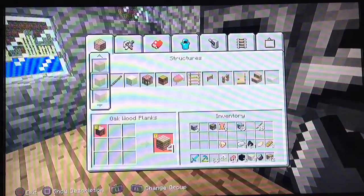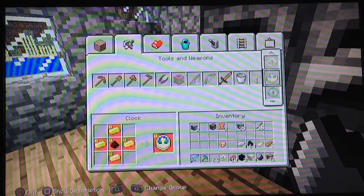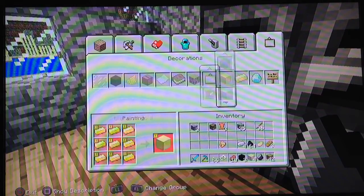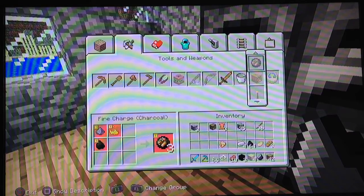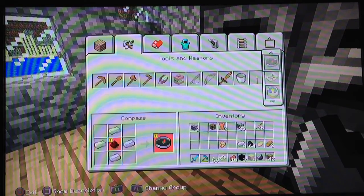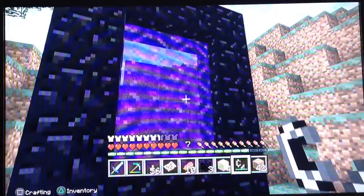I don't even know how to make flint and steel. Oh there it is — flint and steel, that's how you make it. I can't believe I didn't even know how to make one. Alright, let's do it. Took this long just to get here — but we finally made it to the Nether! We're actually finally gonna see what happens.